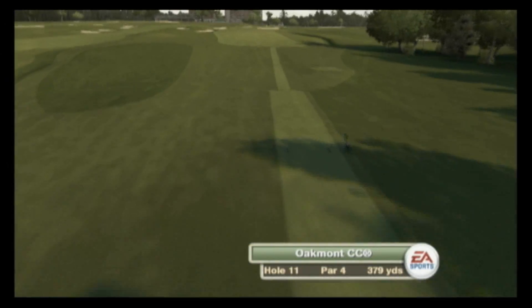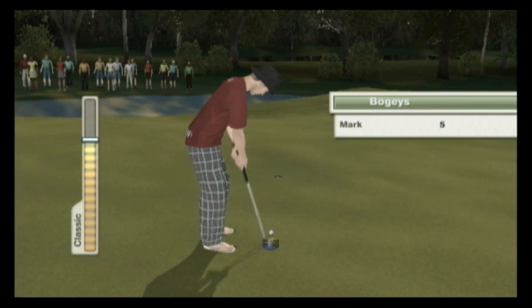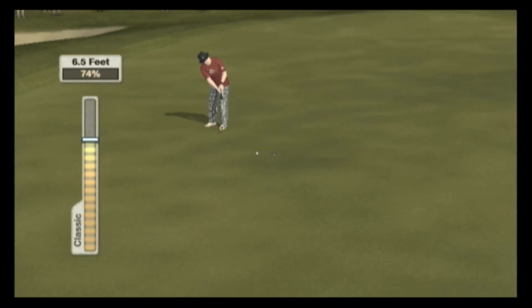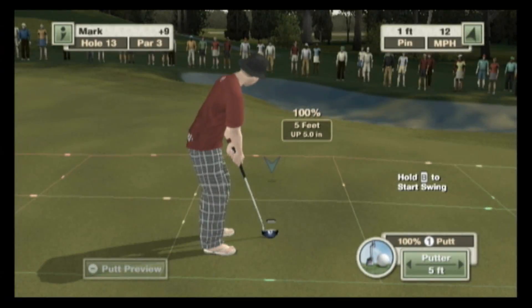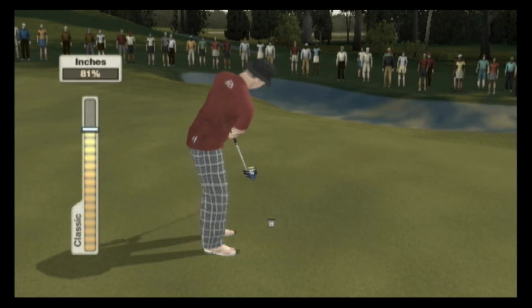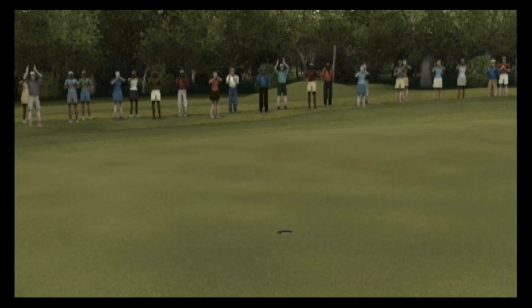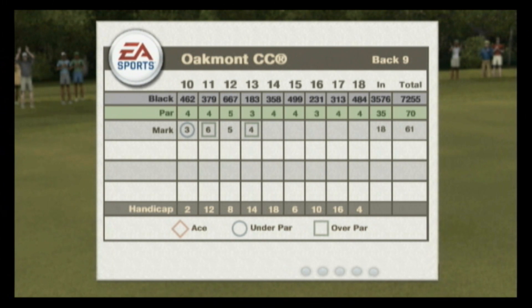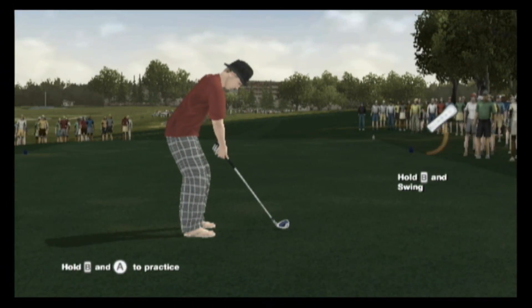One of the major improvements in Tiger Woods PGA Tour 10 over Tiger Woods 09 is that the menu music is dramatically better — most people probably don't even notice, but I did not like the music in 09. The menus, character creation, and overall layout are pretty much the same. What's added are new online tournaments, a new tournament challenge mode, the really cool dynamic weather feature where the course has real-time weather, and seven new courses including Bethpage Black, Torrey Pines, Turnberry, and Oakmont, as well as the excellent Frisbee Golf, which could be its own game.